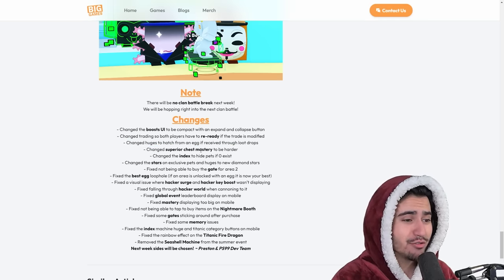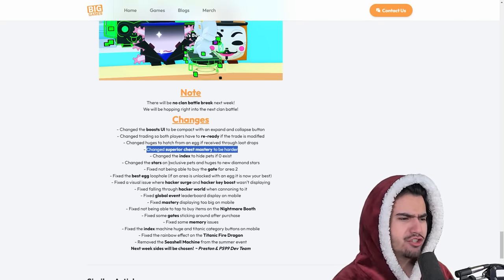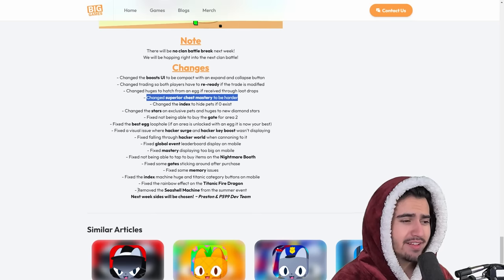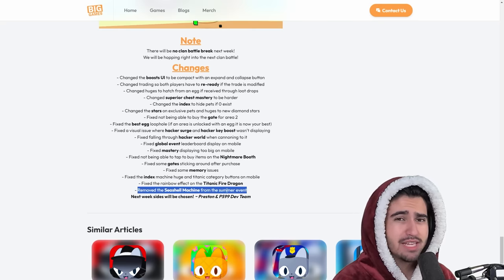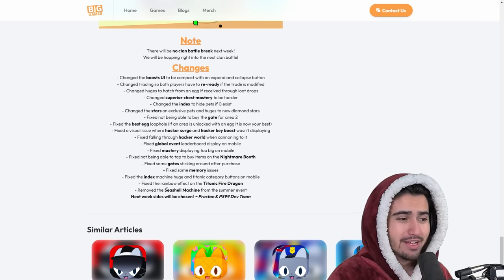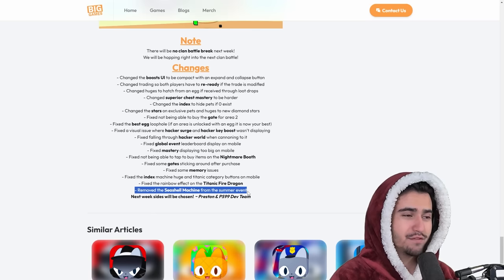They also changed superior chest mastery to be harder, so hopefully you guys were able to get level 99 before they changed this. They changed stars on exclusive pets and huges to new diamond stars — this might just be an aesthetic change. And they removed the seashell machine from the summer event. I'm not sure why they would just do this randomly, especially after we were getting a ton of seashells dropped from breakables. A lot of people are going to be really mad about this because they didn't warn anybody that this machine was going away — that's just a classic Big Games move of not communicating at all.